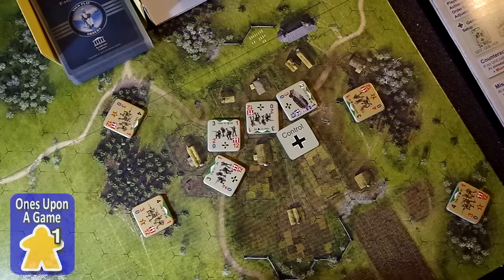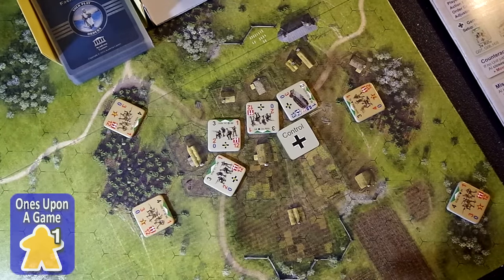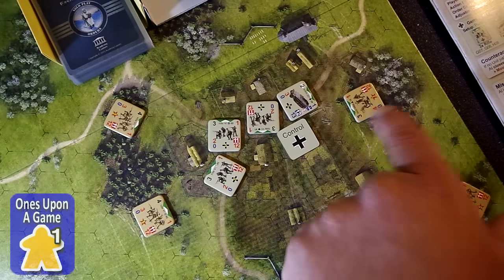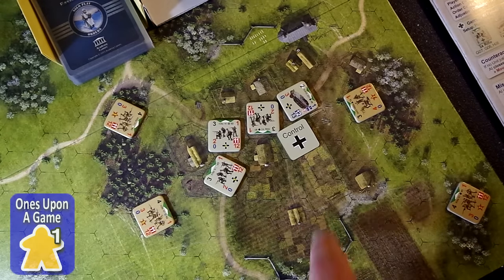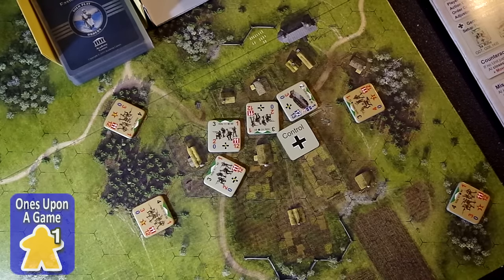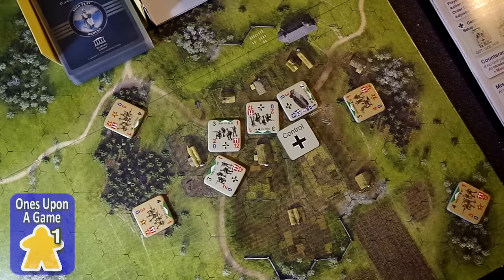This is the initial setup. You've got two rifle squads in the trees, a submachine gun, a rifle over here in this area, and another backup rifle in the corner. The Germans start out surrounding the town, and this is the control point to win the game. The Germans start out with one victory point from the control. Each side will gain victory points by eliminating units and whoever holds the control point.